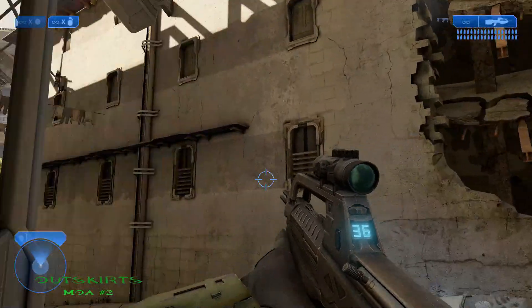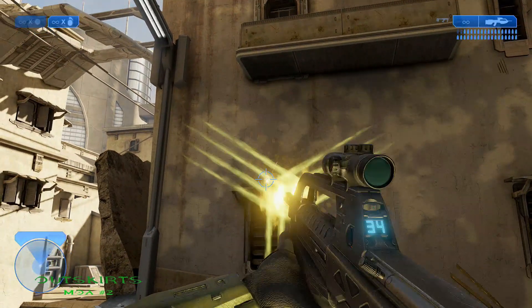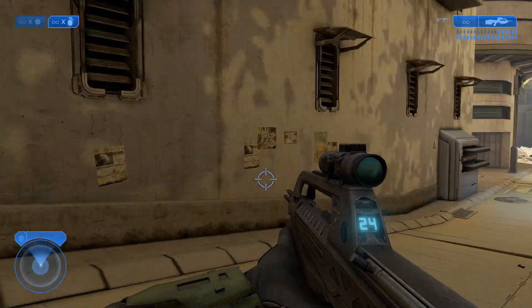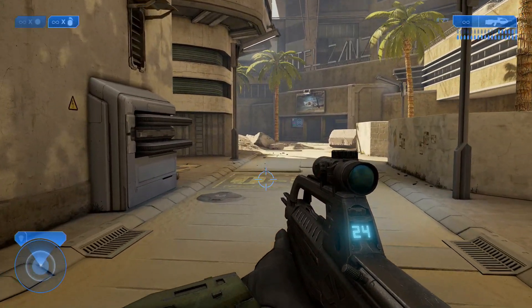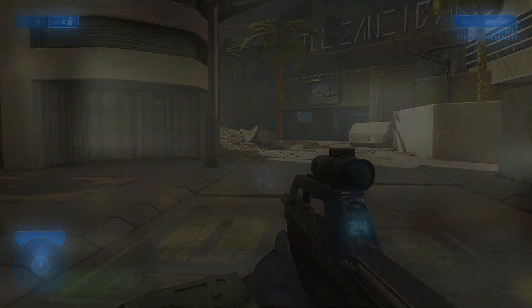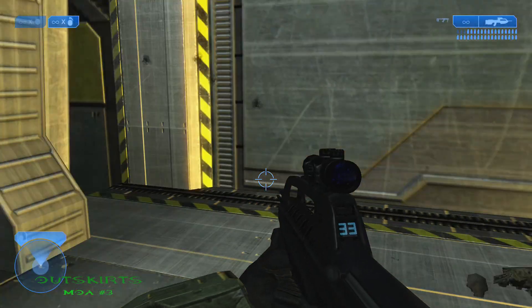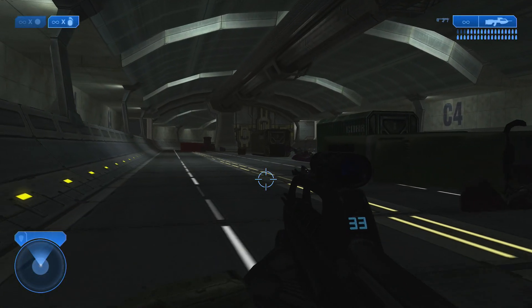The 2nd mulligan on the Outskirts is located not too far from the first mulligan. Once you get to the next section after you encounter the Hunters, this mulligan is unavailable for some reason — I just wanted to show you guys — it's right here above a window. The 3rd and final mulligan on the Outskirts is located right at the very end. Once you get to the tunnel, look to your left and you'll see it right there in the corner.